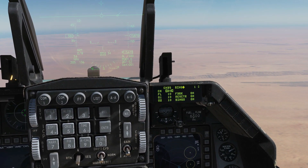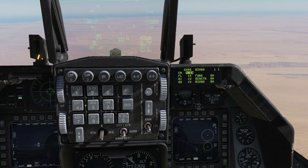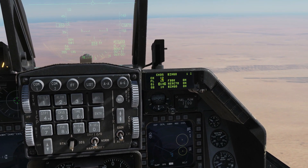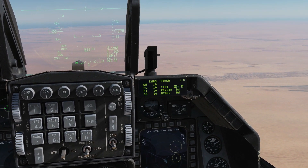Here we can set our bingo alert warning for chaff and flare. If we want to set that to 10, we enter it, then dobber down for flare and for others that we do not have. We can also change feedback, request countermeasures, and bingo audio.